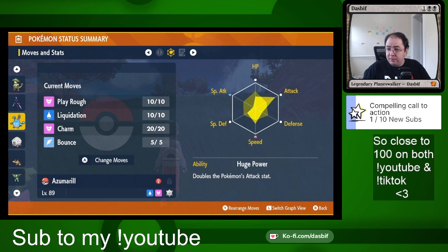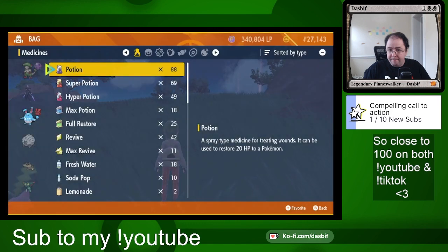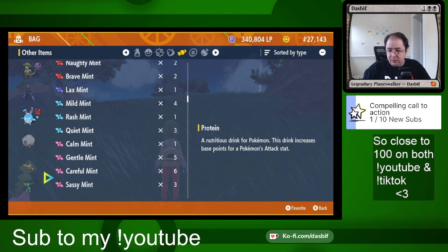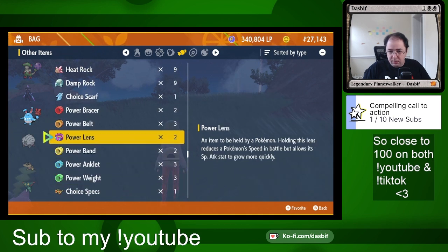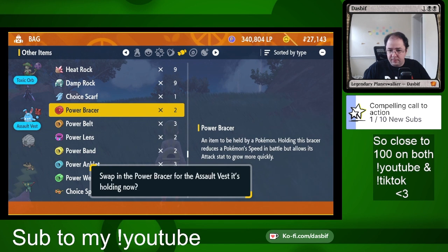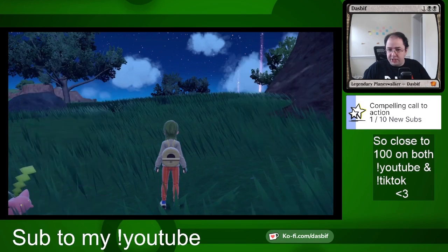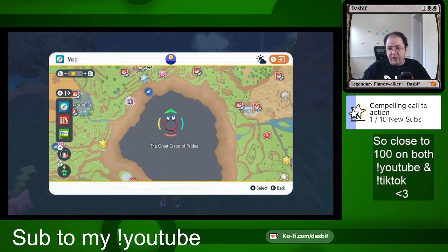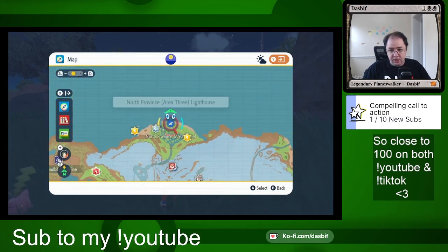Let's give you more attack. To get more attack, I'm going to give you the held item — the Power Bracer. And then I'm going to go fight a bunch of Chansey for experience and a little HP EV. If you're just trying to make your starting team a little stronger, like I just did, you can do it this way.